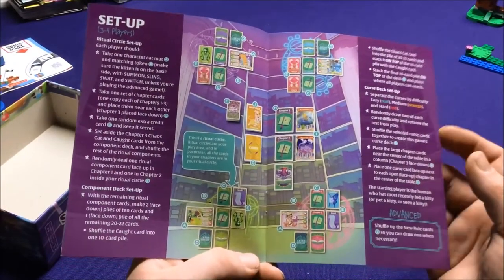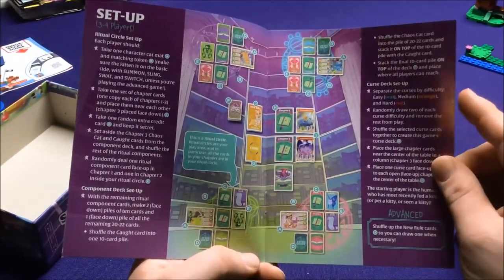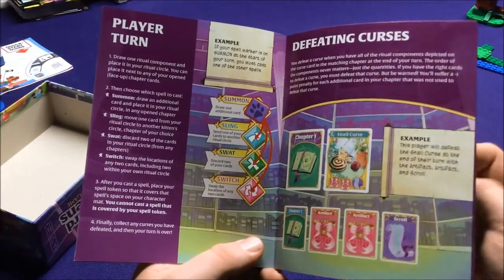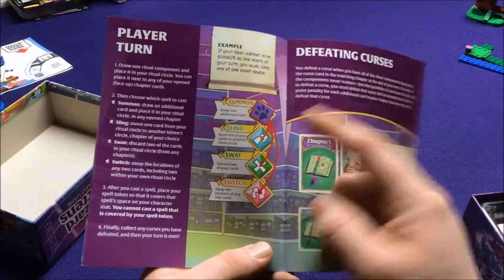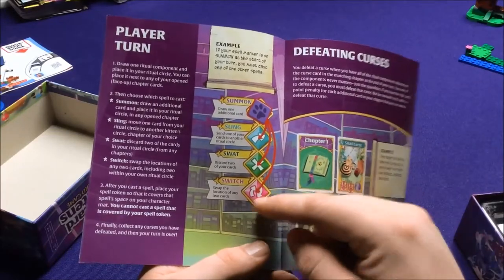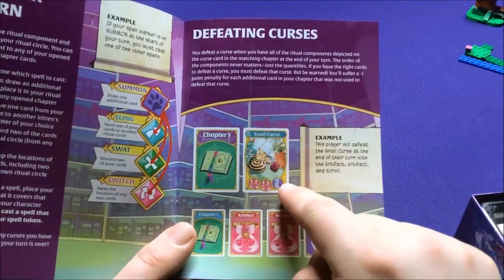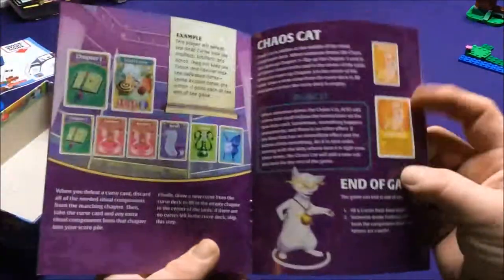Each player has a ritual circle. Since each player has their own thing, there's like a base set. You have a cat character, different cards you're trying to set up, and different things you can do on your turn — summon cards, summon to draw extra cards, send one of your cards to another character, swap or discard some of your cards, switch location of two cards. You gotta defeat these various curses — they'll have symbols like two pinks and a purple, so you have to collect two pinks and a purple. It's as simple as that — it's like a quick matching game.